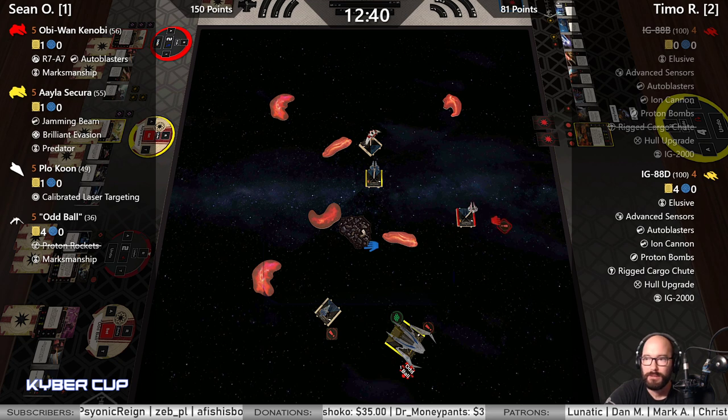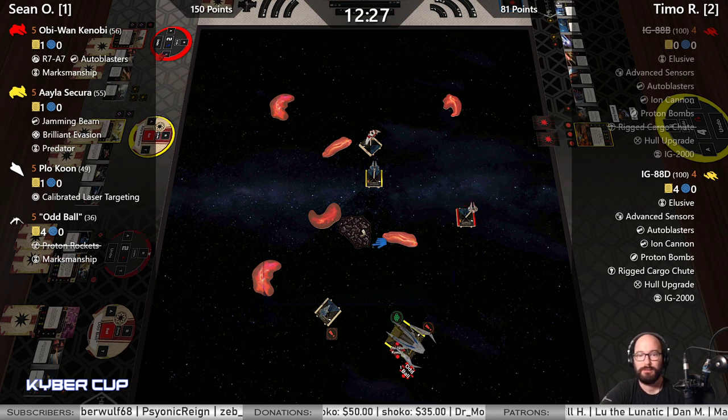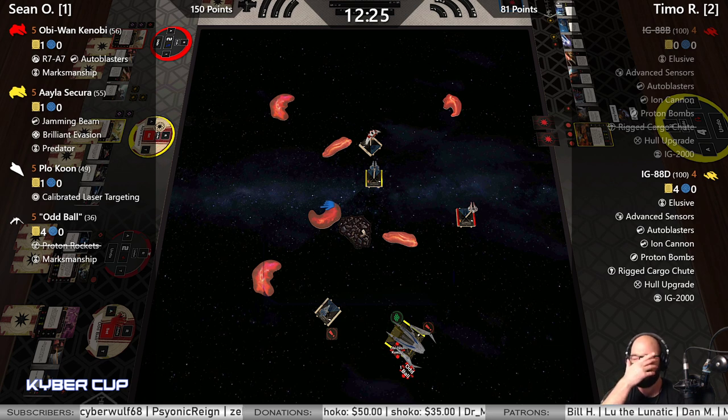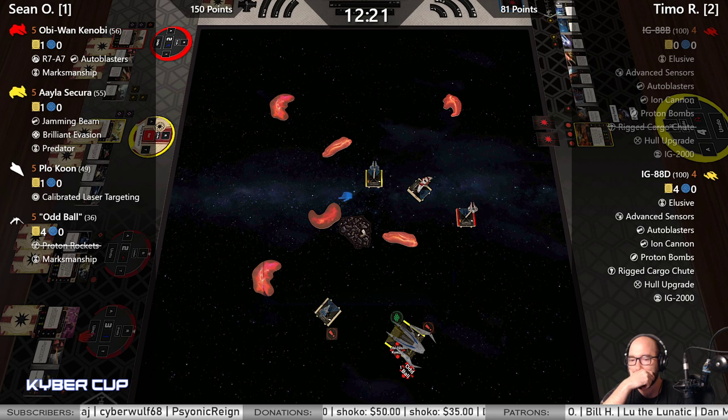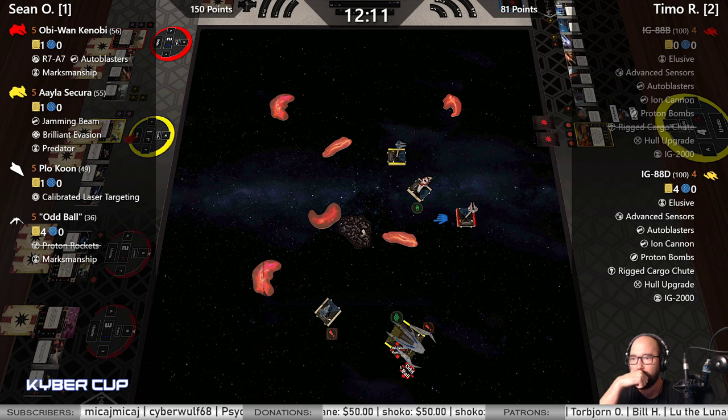Obi's running away, Aayla's gonna be out of position. Plo has no shot. Obi's taking this opportunity to target lock. Oddball three straight — that might just be out with that angle. Takes a focus just in case. One hard from Aayla — okay, that's not a turnaround. Goes for the boost.